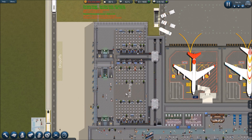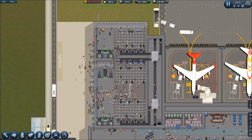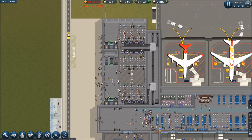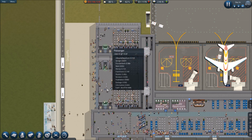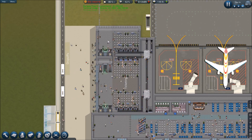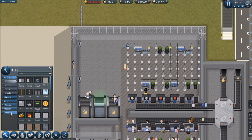Now we're good — look how short the ticketing lines are! That looks great. Security lines looking good too. We've got a big influx of passengers coming in and they're splitting up nicely. Lines are staying short, moving quickly — liking it, liking it.